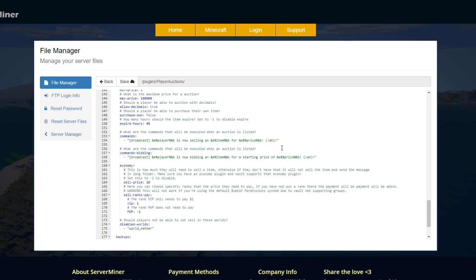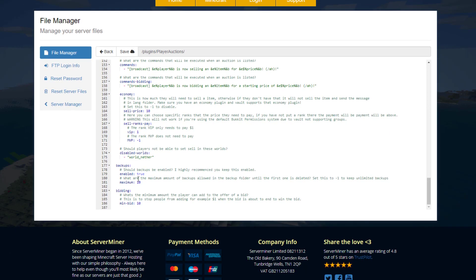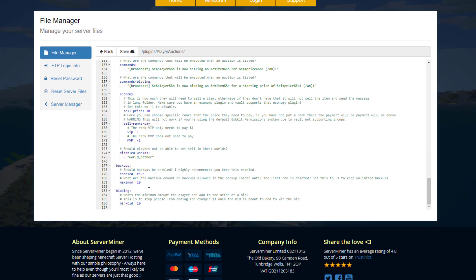In the economy section, the sell price is effectively the tax when you put an item on the market. You can set that to minus one so players don't have to pay to list an item. There's also a backups setting — yes or no — and the bidding increment, which is $10 by default, though you could change that to whatever you want.